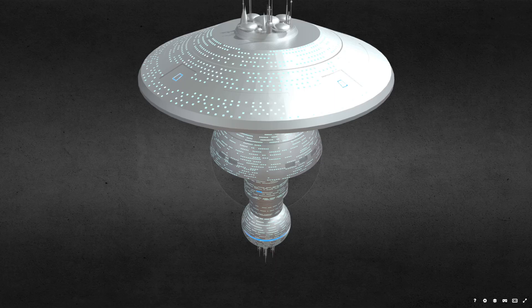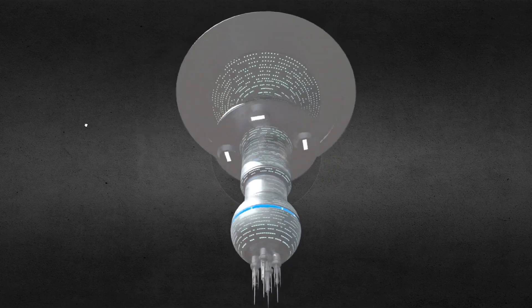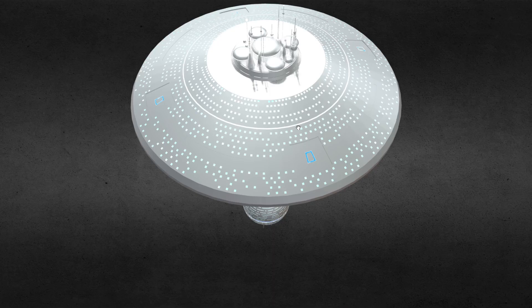I don't know too much about the lore for this one. I've been on an import binge with some of these, and the Orb space station Ame no Mi Hashira from Gundam Seed seemed like a decent option to import. Basically, just stick this over a Federation colony somewhere, or in a crucial trade region — we'll stick it over a colony, somewhere important, probably near Interstellar Concordium space.